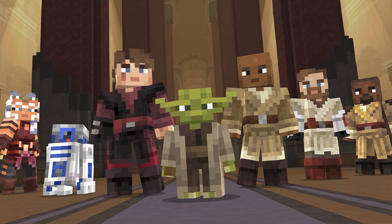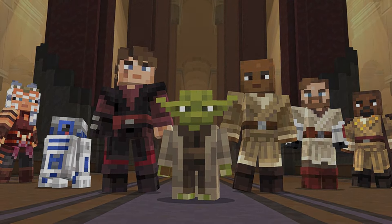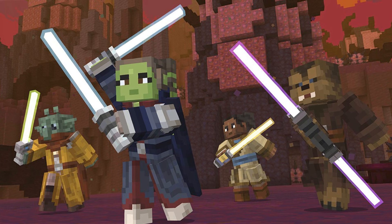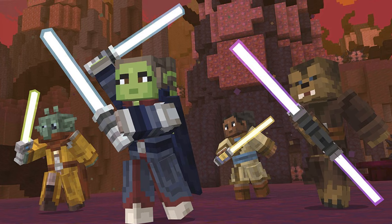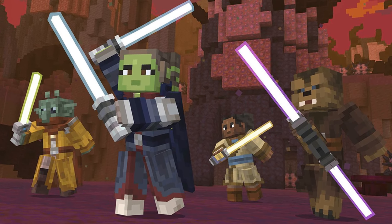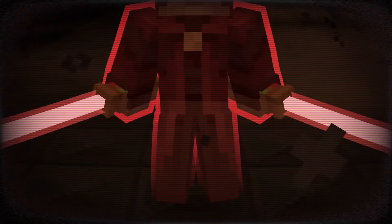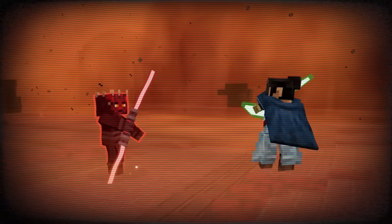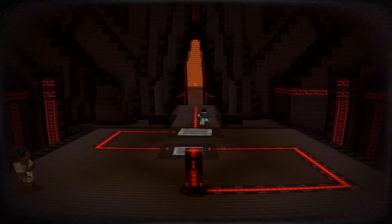You get the chance to find a kyber crystal, create your own lightsaber, create your own astromech droid, go through Jedi training, go to the Jedi Council at the Jedi Temple, and talk to other Jedi like Anakin, Ahsoka, Obi-Wan, Yoda — literally whoever you want. You get to train against other Jedi, fight them, climb their ranks and leaderboards. You can go on missions with Anakin, missions with Ahsoka, and do all sorts of stuff in this galaxy.